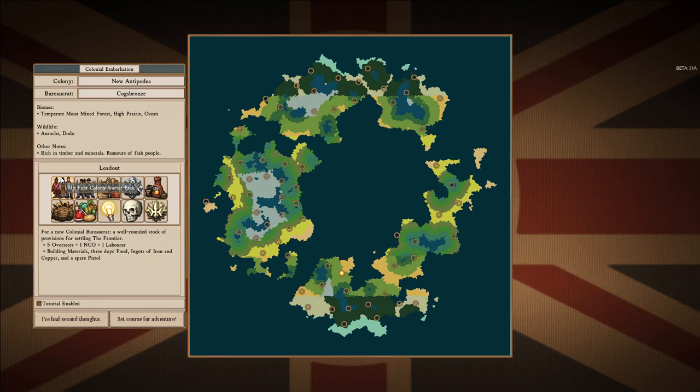Down here you have your loadout, which determines what you're going to start your journey with. Eventually everyone's going to get the same stuff near the mid to end game, but the beginning will determine how easy or hard it will be. You go from a starter all the way to a crazy one where you start with no materials or food and basically grow from scratch — you don't want to do that one for your first time. For new players you definitely want to go with My First Colony, which gives you five overseers. The NCO is basically your military unit and the laborer is your lower class. I generally play with the advanced starting option, but again, you can do whatever you want.